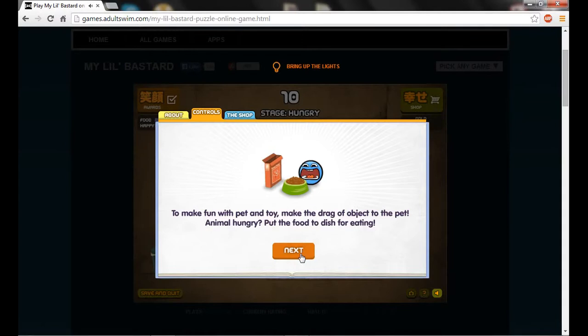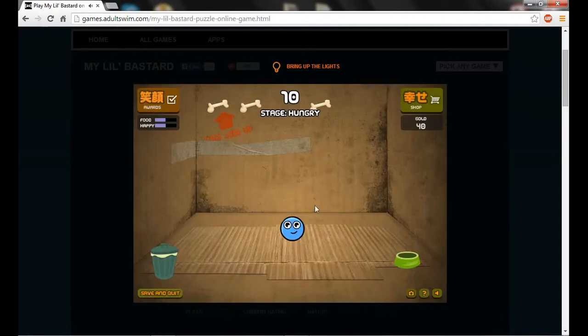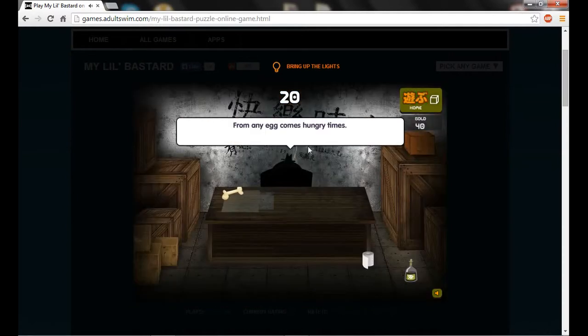Okay, food to dish for eating, shop, maker - that's pretty straightforward. He's hungry, so let's feed him some stuff. Let's put his food here. Oh, look at that! Get over here, eat! Okay, he's happy but still hungry. Let's see what we can do - let's go to shop.